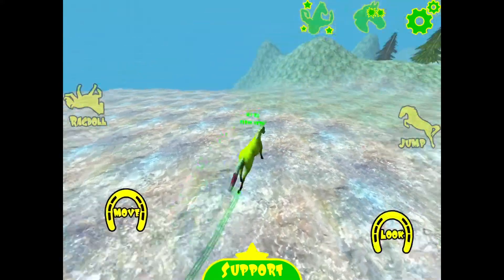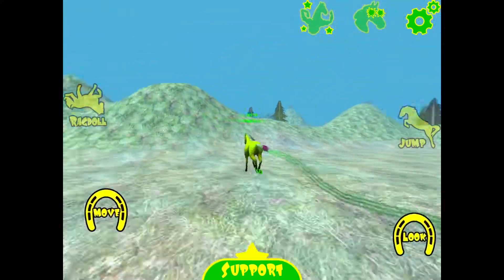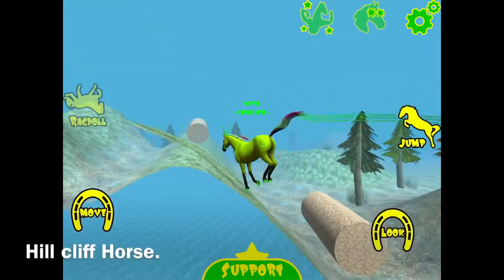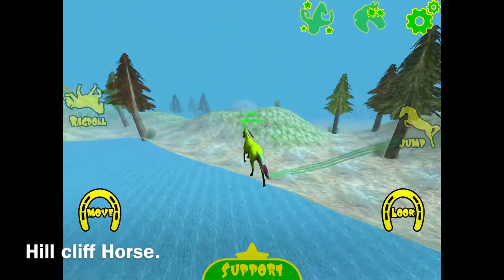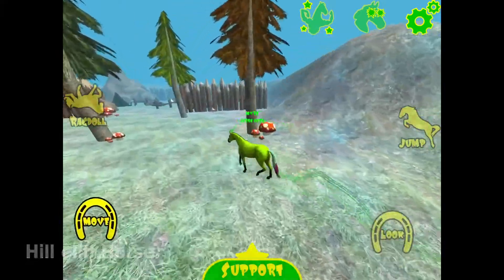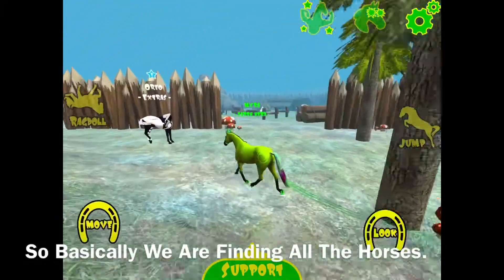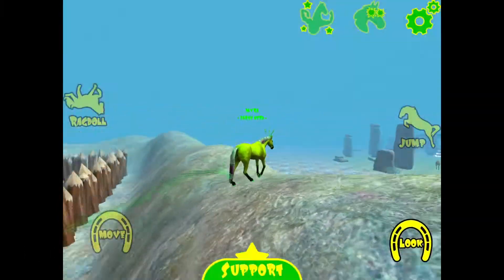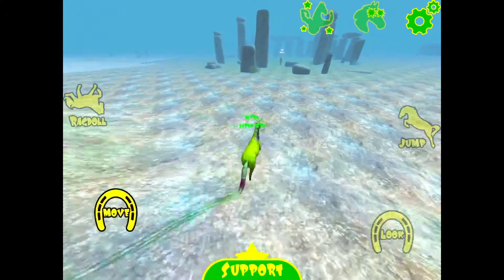Okay, so guys, this is Pilquith Horse. A lot of horses we are going to do are finding all the horses. This is Oreo. You will find her next to the stone slabs here.